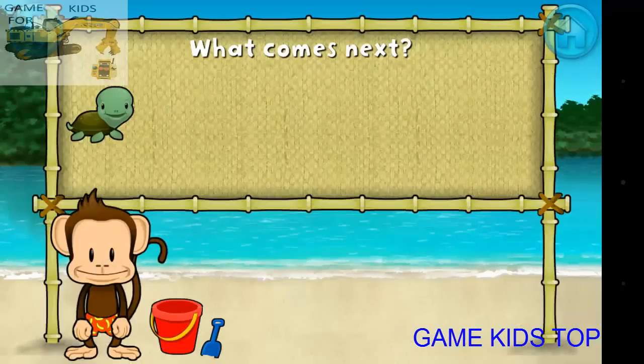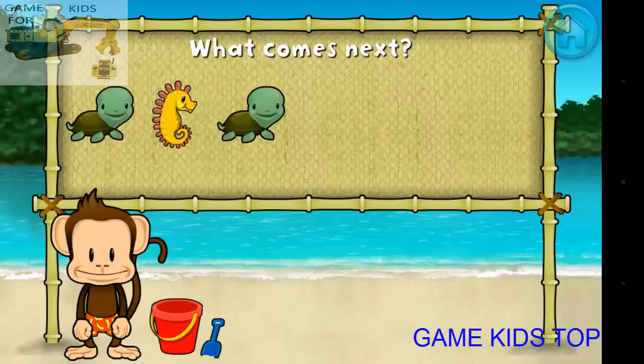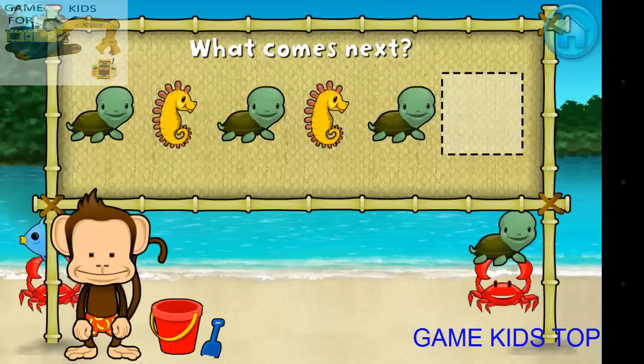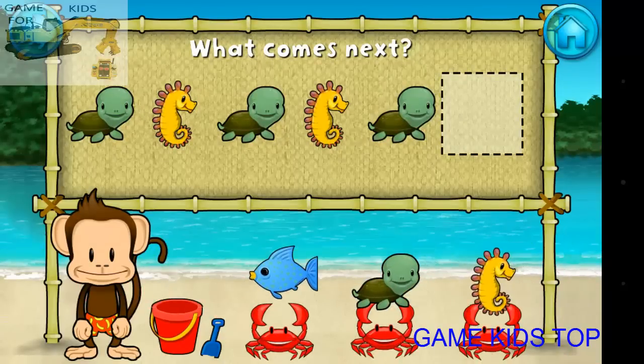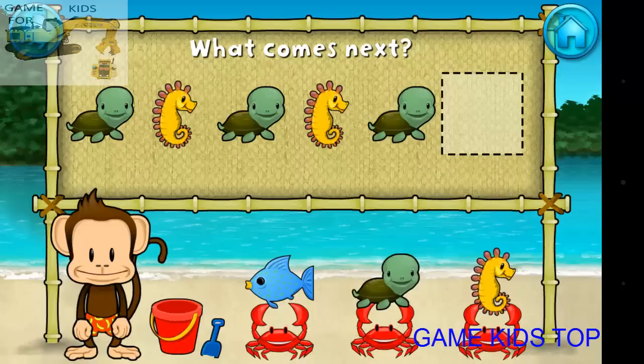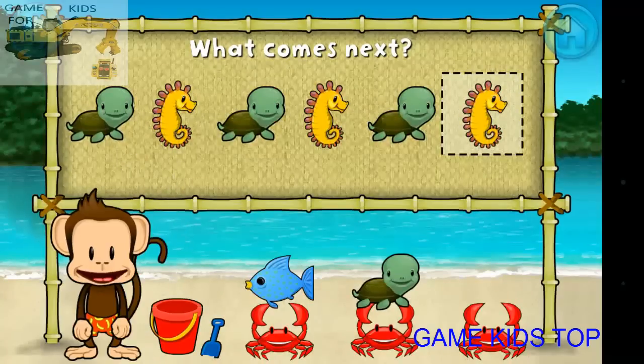Here's a pattern: turtle, seahorse, turtle, seahorse, turtle. What comes next? Seahorse. That's right! The pattern is turtle, seahorse.